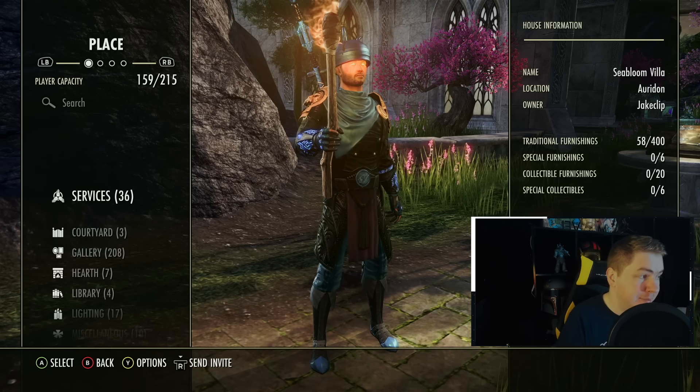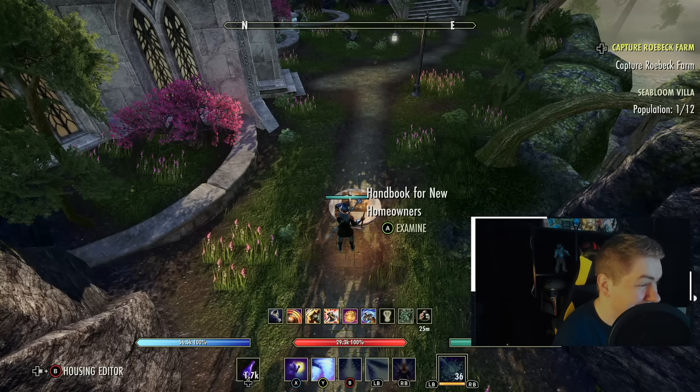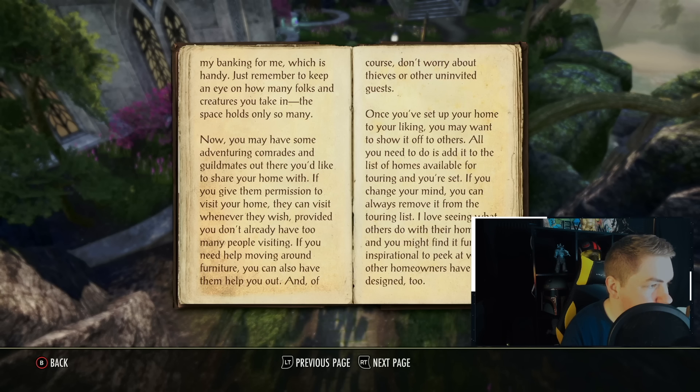Let's actually go to the home. This is a classic home, which means you're going to get access to a decent amount of furnishings — 400 in total if you have ESO Plus, with 58 already placed. A lot of people don't know that even when you get a home, you can pick up the furnishings already in it. These trees, for example, are all items you could pick up and put inside your other homes. That's just something worth mentioning.